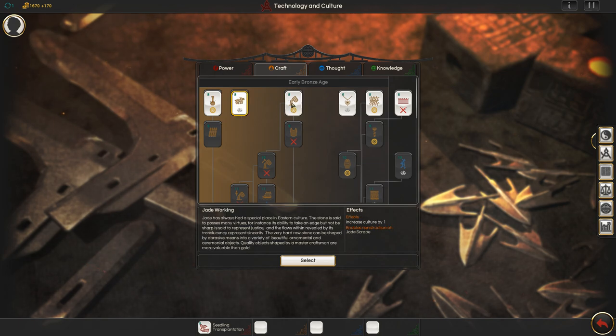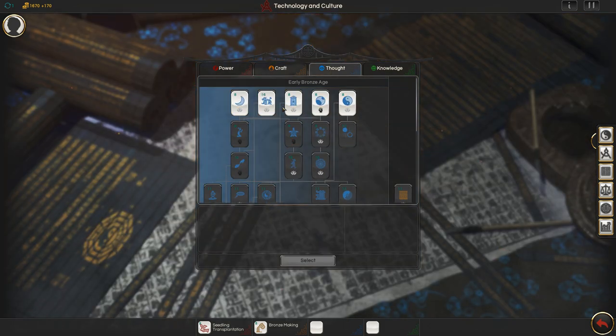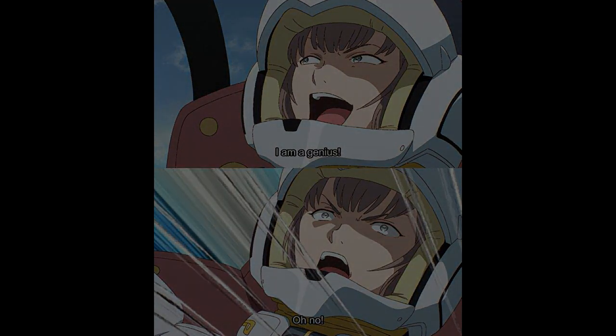There's one example of a useful tech — the one that allows you to clear forests. Given our starting position, we'll want to grab that right away, and that will allow us to expand to the south potentially. My apologies that the sound effect volume is too loud in this part — it's because I'm definitely not an experienced YouTuber who's been doing this for years and definitely shouldn't be making this sort of mistake.